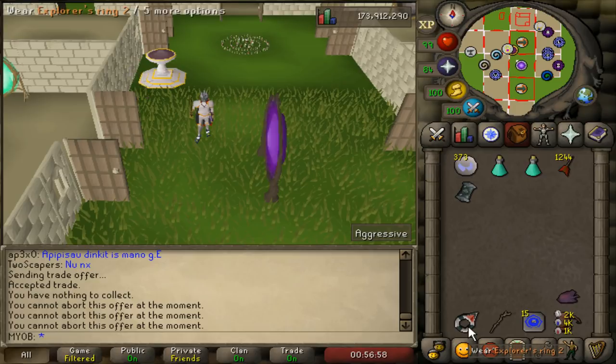I'm also bringing the Explorer's Ring 2 — you can also bring the Explorer's Ring 3 if you have it. The usefulness of this ring is that it gives you 30 or 40 alching spells every day for free.